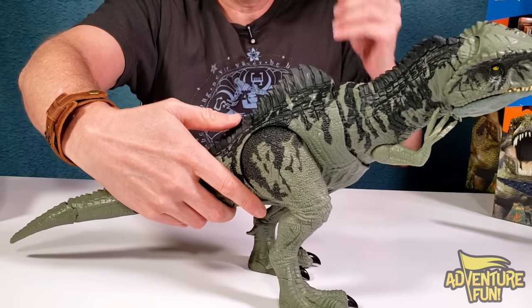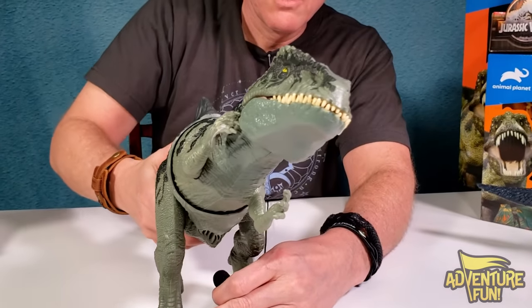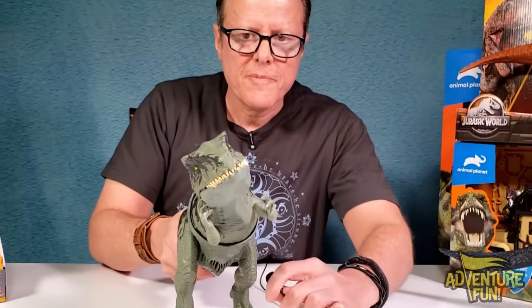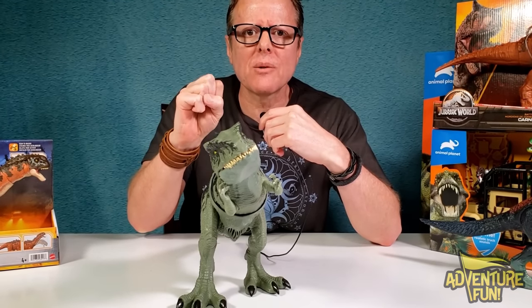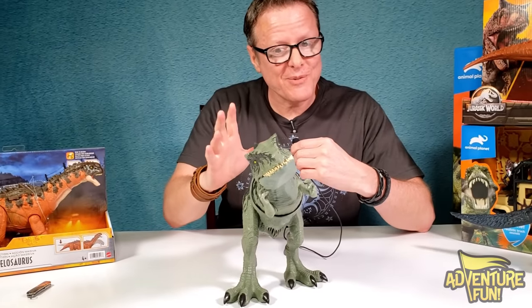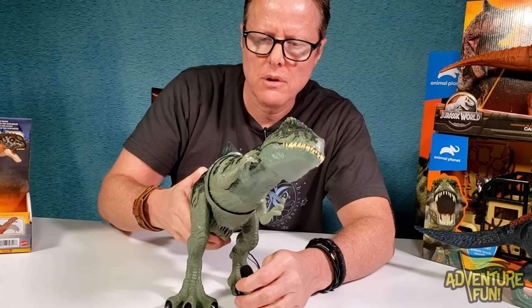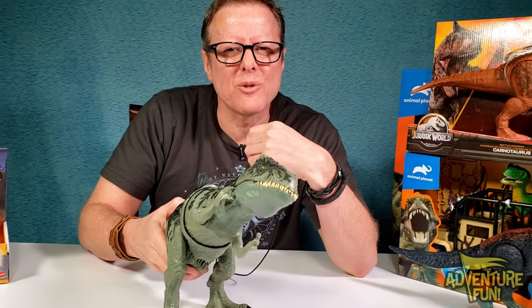Let's squeeze the buttons and mic her. Wow, that was a good long one - at the end it sounds like she was chomping something down, or took a step forward in aggression. First she yells and then she steps, and once she steps you know you're toast. That's pretty cool. Let's find out how many sounds she has - let's keep tapping her back. Oh, she sounds like she's having lunch or walking through the marsh.